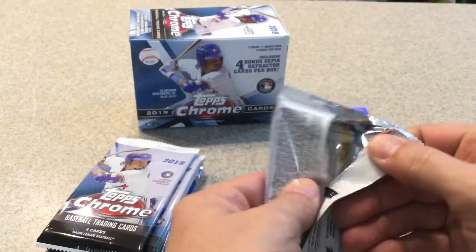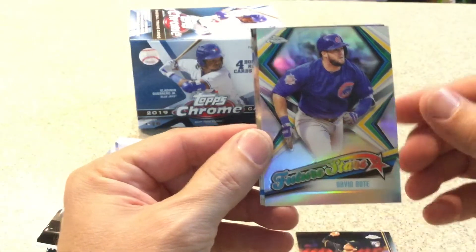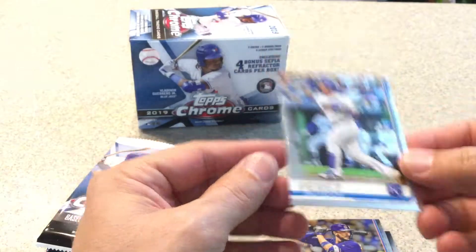Next pack. We got Nick Birdy, rookie card. David Bote — Future Stars card for the Cubs. Chris Bryant. And Salvador Perez.